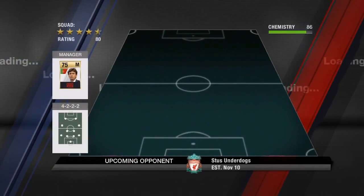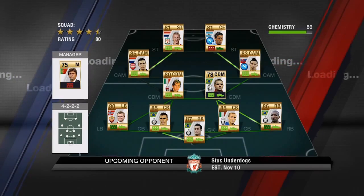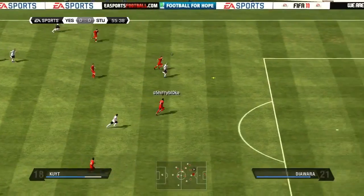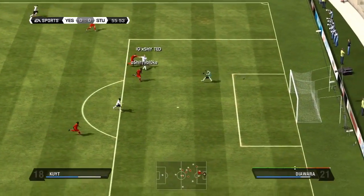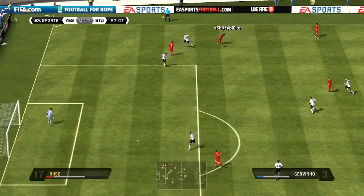Then I jump straight into another tournament game — it's the quarterfinals. This guy has another sort of mixed team, kind of similar to the one I played before: a mixture of Serie A and Premiership players. He gets off to a pretty nice start with a very good goal by Dirk Kaut on the half volley. Credit to him.